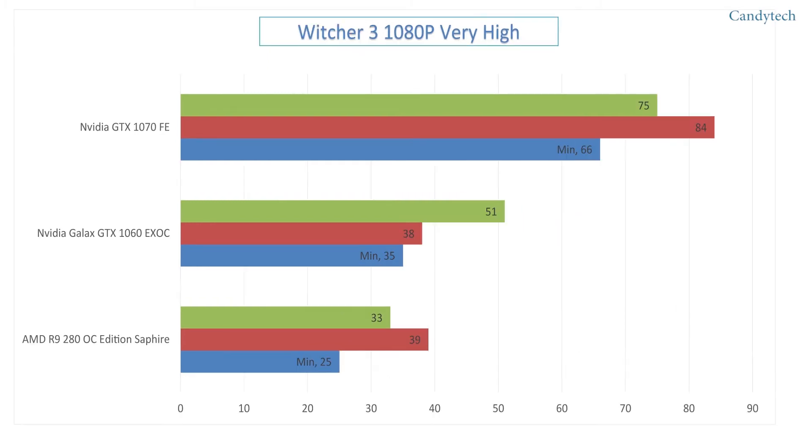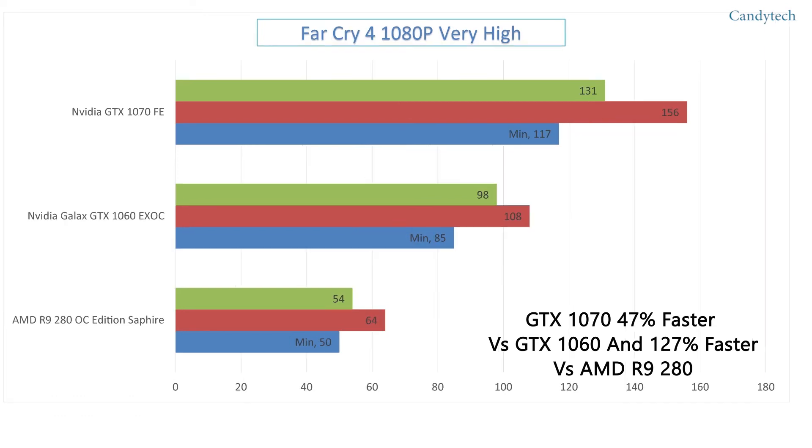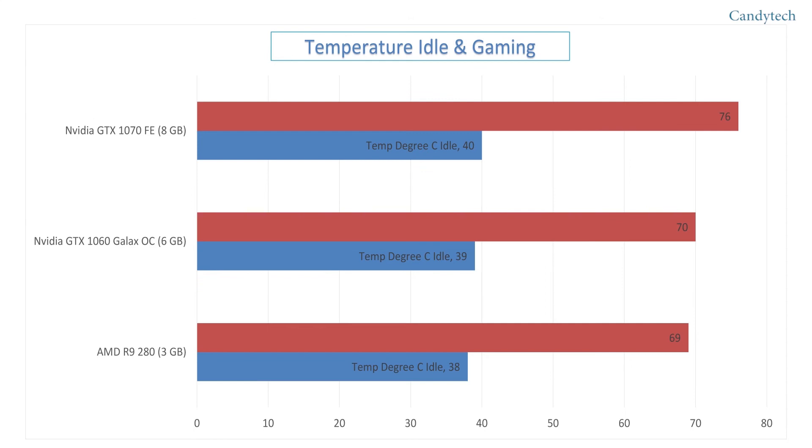On the Witcher 3, the GTX 1070 exceeds it by 47% versus the GTX 1060 and 127% versus the R9 280. In Far Cry 4, it is 34% faster versus the GTX 1060 and 144% faster versus the R9 280.